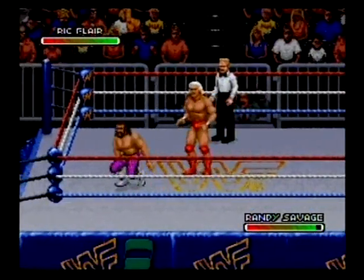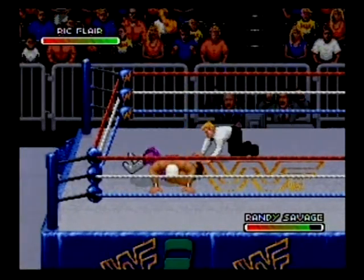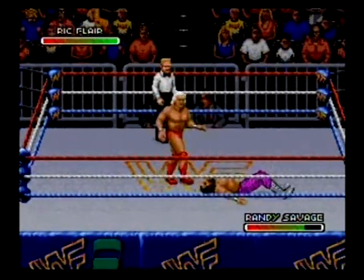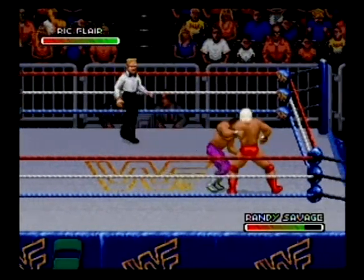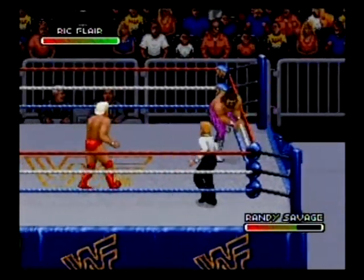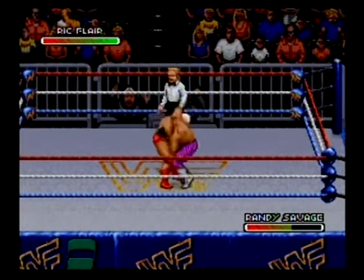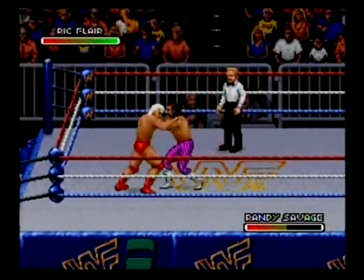We're up to Randy Savage, who's pretty much the same thing. A lot of these guys, when it comes to the basic move sets, pretty much have the same basic moves. The only real difference being the finishers. Flair has his figure four, Bret Hart has his sharpshooter, Macho Man has the elbow drop. Some of these moves do change.